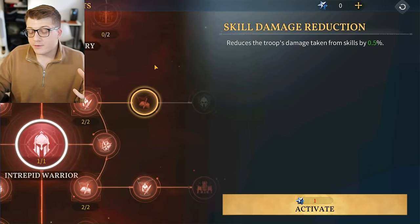Another tip: the big talents in the center of each branch are some of the most important to get — unlock them as soon as possible. There's one that gives might damage by 4.5%, which is way more than any other talent on the tree. 'Strength in Numbers' gives attribute bonuses for having heroes of the same specialty, and the bonus increases with more heroes sharing that specialty. Another gives 10% increased damage to hero active skills.